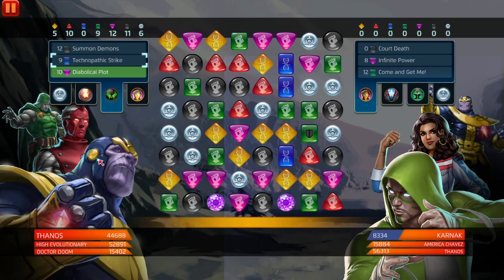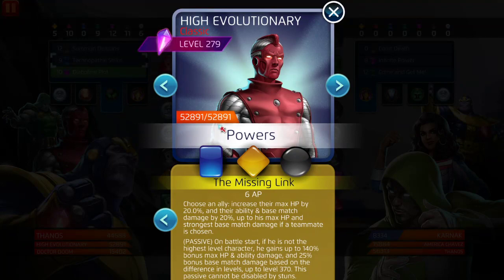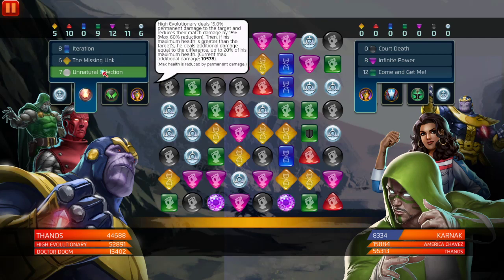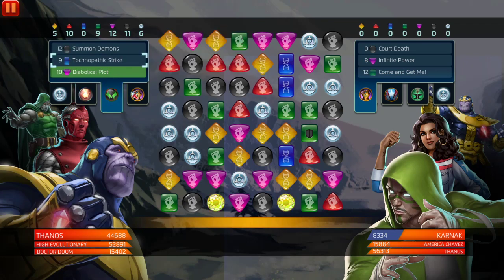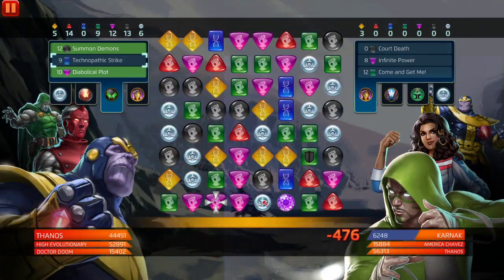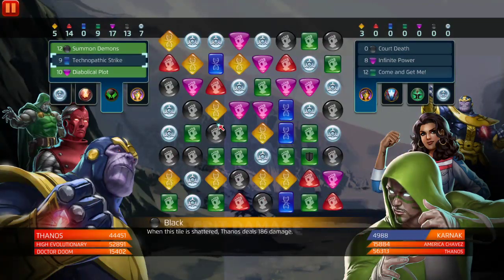These new three-stars coming out are literally just broken — high health, crazy damage, crazy support, crazy mechanics. Look at High Evolutionary: 52,000 health and he's not even max champed, I think it's around 209 or something. We're doing 10,000 damage already. We need green but we don't have it. We'll just match more black tiles — if they match this it's not going to be good. Match five to get rid of Karnak.